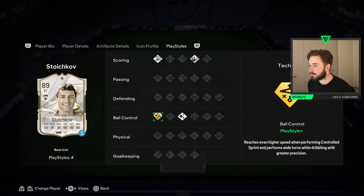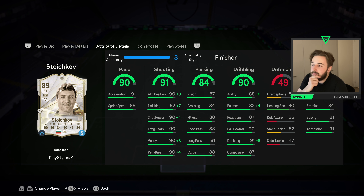In terms of what chem style to use on him, let's have a look. Let's go with Finisher — that's always the trusty one to go for. That maxes out his finishing, pretty much maxes out his attack positioning, shot power is up there, volleys are up there, penalties are up there.